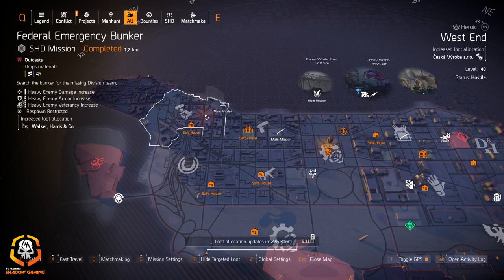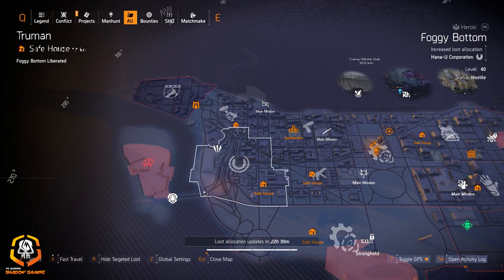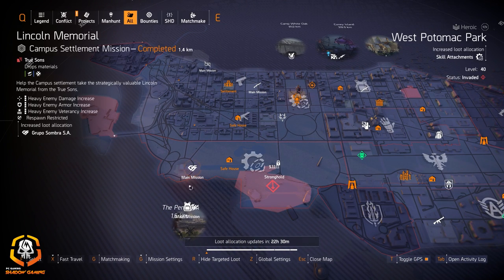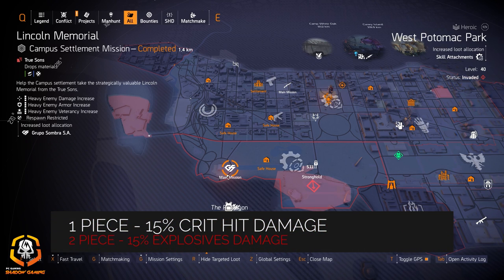Highlights for the west side: we got Walker Harris to coat at Federal Emergency Bunker and Seska SRO at West End. We got shotguns at Bank Headquarters and submachine guns at Constitutional Hall. Fenris at DCD, knee pads at Roosevelt Island, Group of Sombro at Lincoln Memorial, and Wyvernware at The Pentagon. Wyvernware is for that one-piece 10% skill damage. Group of Sombro at Lincoln Memorial gives you the one-piece for DPS builds at 15% crit damage.